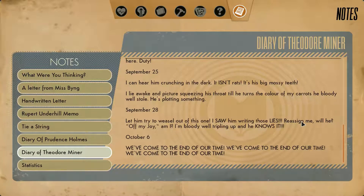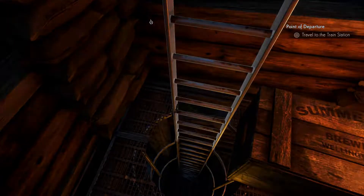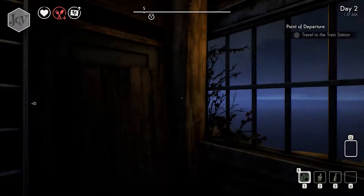September 25th. I can hear him crunching in the dark. It isn't rats. It's his big mossy teeth. I lie awake and picture squeezing his throat until he turns the colour of my carrots. He bloody well stole. He's plotting something. September 28th. Let him try to weasel out of this one. I saw him writing those lies. Reassign me, will he? Off my joy, am I? Bloody well tripling up and he knows it. October 6th. We've come to the end of our time.